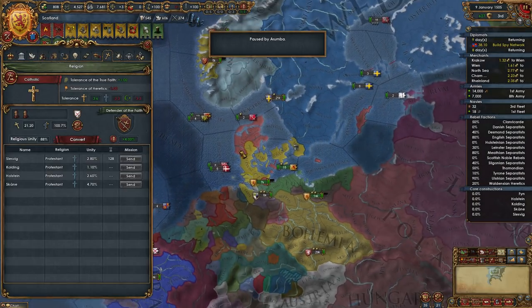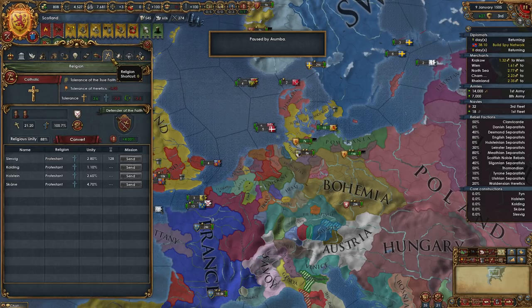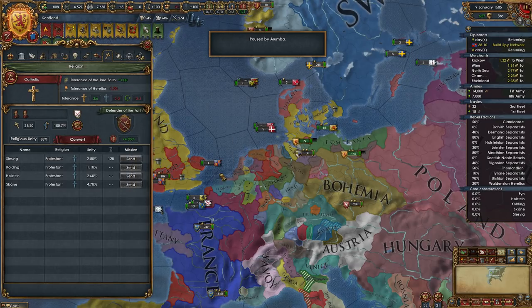Defender of the Faith — every major religion can have one. It costs 500 gold to become the Defender of the Faith, and we can now see this alert because we have more than 500 gold. In your religion tab, on the right-hand side, there's a sword crossed over a shield. After 24 months, countries with more prestige than the current defender can claim the title. You lose it when your ruler dies or if you decline a call to war from a country of your faith being attacked by infidels. Bonuses include an extra missionary, more army morale, monthly war exhaustion reduction, more prestige, and people influence — but tech cost goes up.